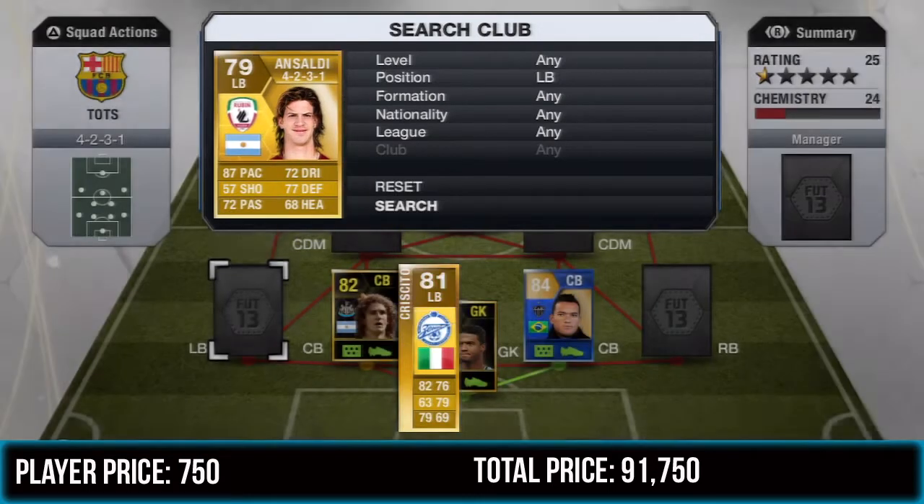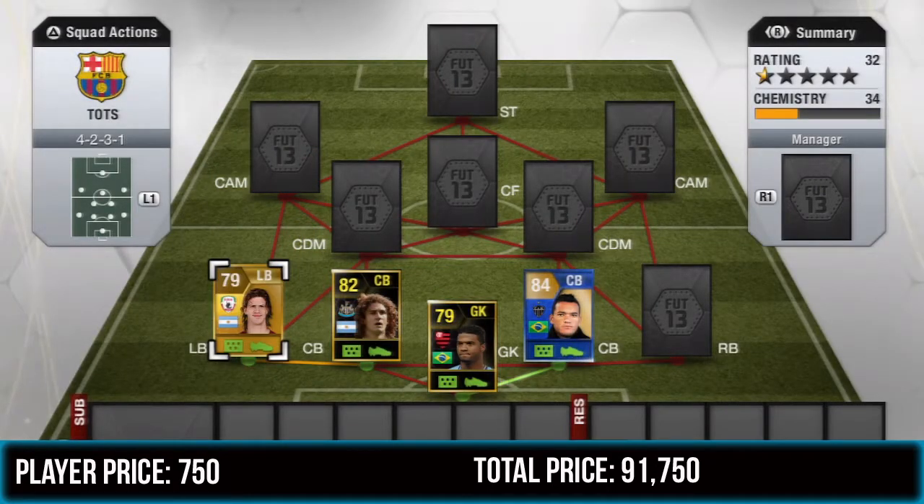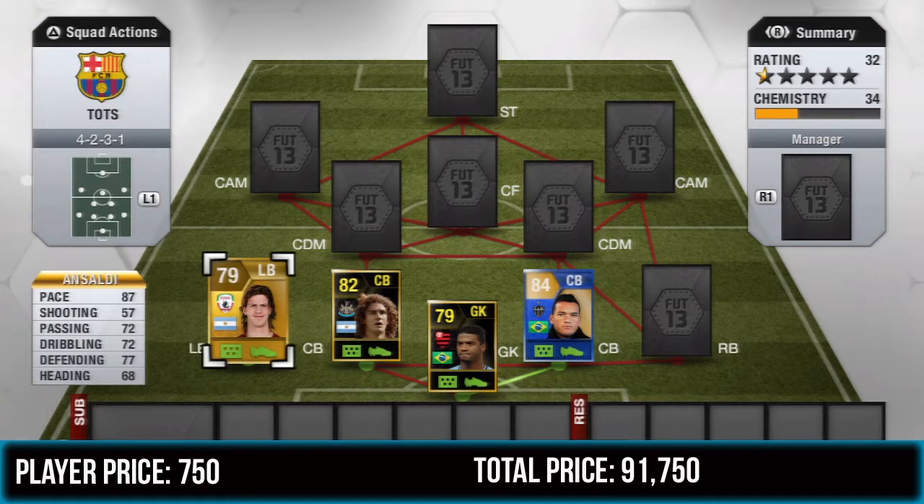For the left back position we're going to play Salty. As I always say, you only need pace in your fullbacks, and this guy's got 87 pace, so that's pretty much all you need. He's also got 77 defending and is pretty good going forward since he has a high attack work rate.